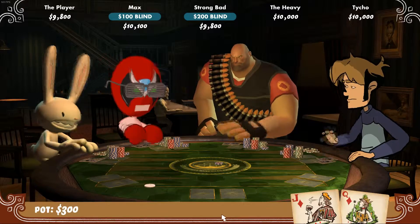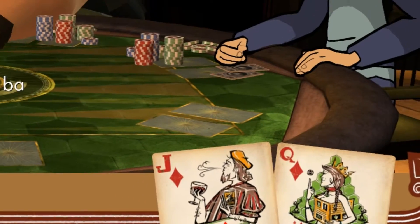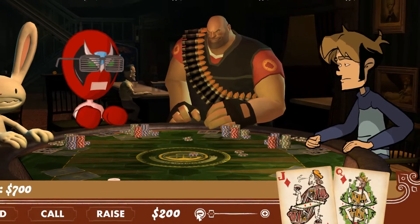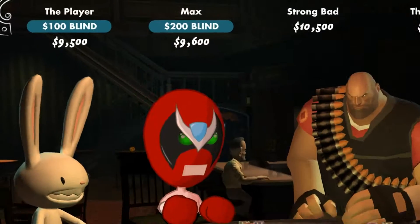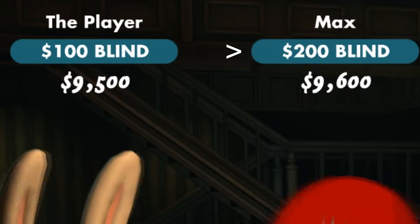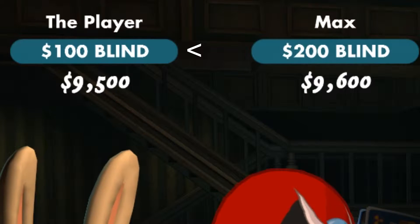For those unaccustomed to No Limit Texas Hold'em, here's a quick rundown. Every player is dealt two cards. Then each player can either raise, call, or check, depending on who is the big blind and the small blind. Blinds are a certain amount of chips players have to put in to start the pot, which is the amount of chips any players can win during a round of play. Chips are basically a stand-in for currency. The player with the big blind has to put in a specified amount of chips and is automatically in for the current play, while the small blind is in for half the big blind amount.